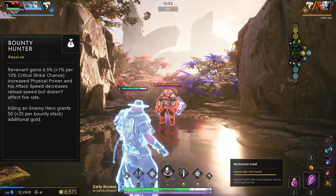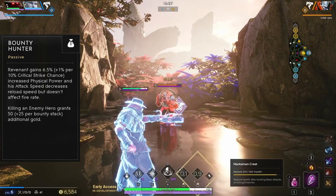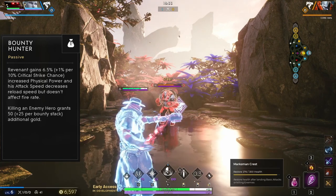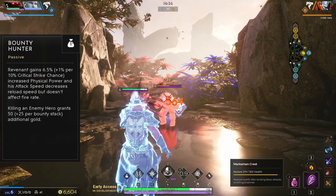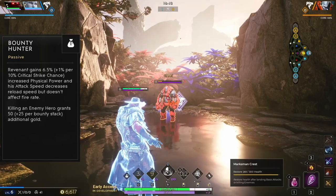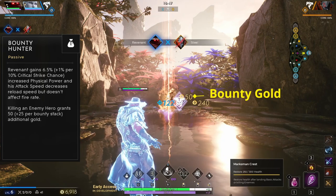Revenant's passive ability is called Bounty Hunter. Revenant gains increased physical power, and his attack speed accelerates his reload speed instead of his fire rate. The bonus physical power provided scales by an additional 1% for every 10% critical strike chance Revenant has. This passive also grants Revenant additional gold for every enemy hero he kills, and that gold bonus increases by 25 gold for each kill Revenant has. This passive is fantastic for helping Revenant scale into the late game as he will continue getting more and more gold from his kills and his power will continue to grow as he increases his crit chance.